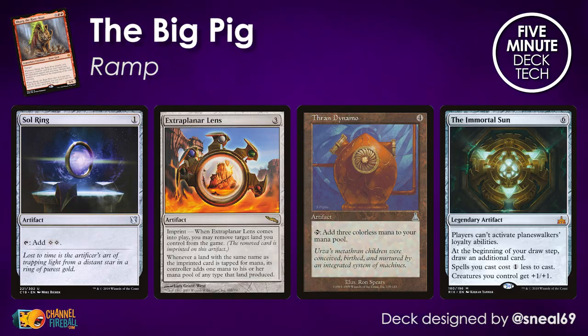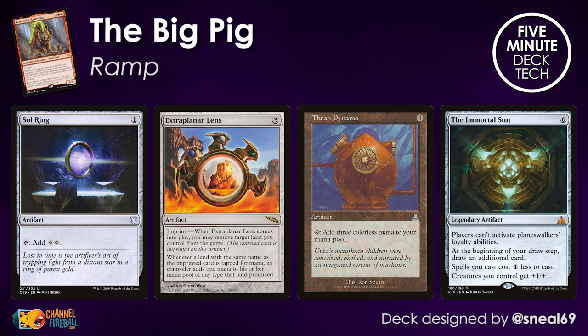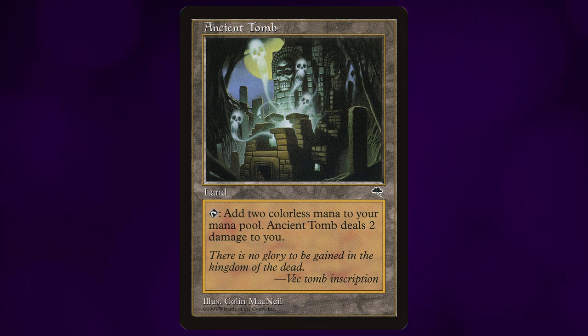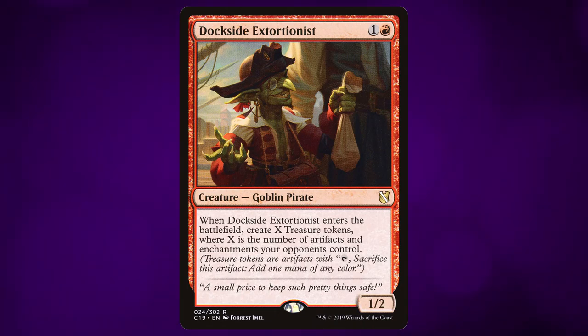And here's how we'll do it. Sol Ring, the industry standard Commander all-star ramp spell. Extra Planar Lens doing a lot of heavy lifting in a monocolored deck like this. Another Commander staple in Thran Dynamo, but can I interest you perhaps in The Immortal Sun, reducing the cost of all the spells in your deck by one? I love this card. There are other non-artifact ways to ramp your mana as well — Ancient Tomb in the mana base will help you cheat out big monsters ahead of schedule, and Dockside Extortionist is the perfect inclusion in any red deck looking to go big.